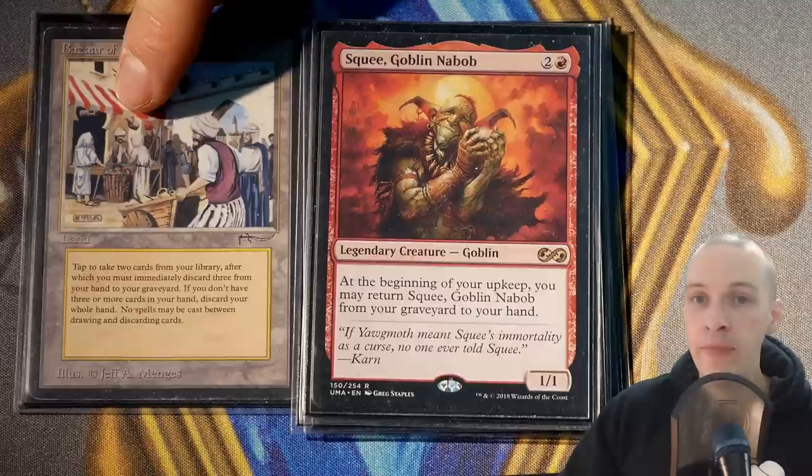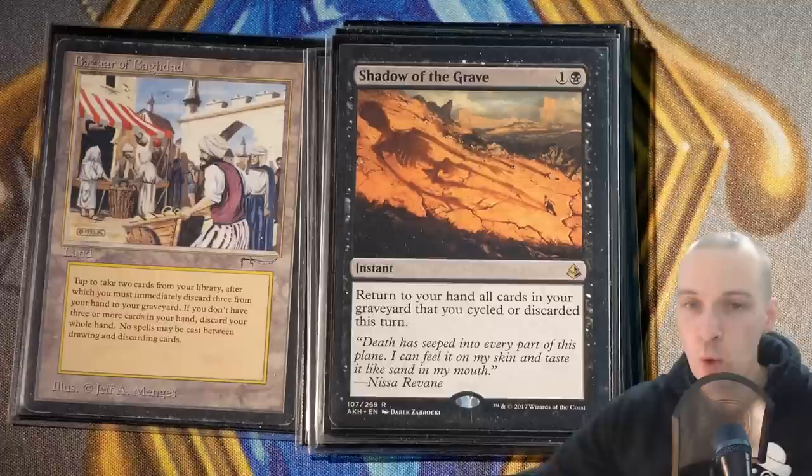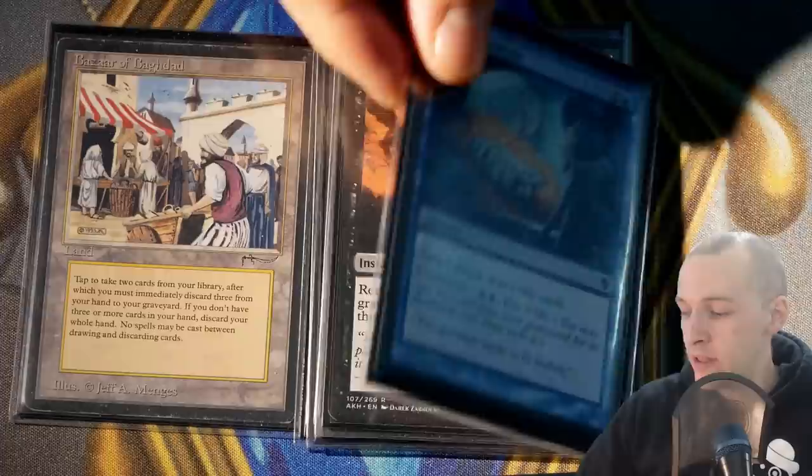We have Shadow of the Grave, which is going to synergize greatly with Anje — we'll get back to that. Then we have Deep Analysis: flashback for two mana, lose three life, and draw two cards. That's great.